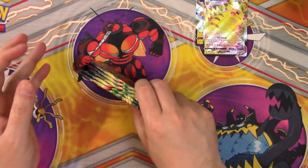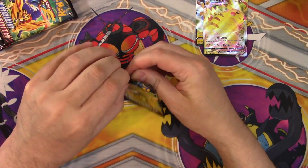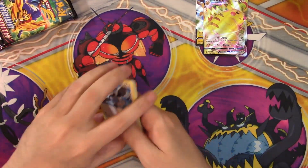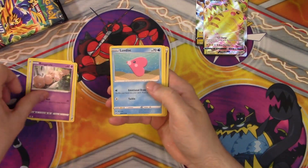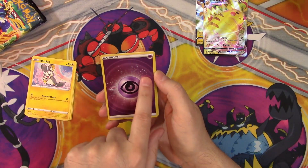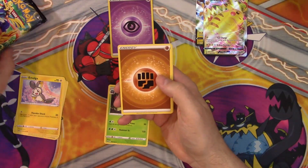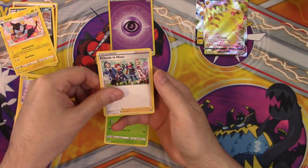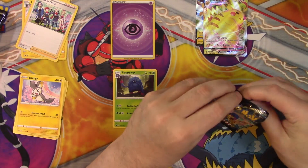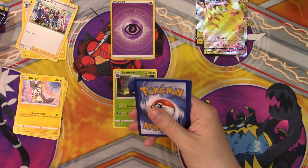Five packs of Crown Zenith — we've had really good luck with these. Is this when my luck runs out? We've been getting lots of the Galar Gallery stuff. Pack one: Starly, Switch, Exeggcute, Luvdisc, Emolga, and wow, a Foil Energy! Very nice. These are worth a few bucks, so that basically paid for the pack. We got Tangrowth for the Rare and a regular Energy. Krabby, Luxio, Frenzied Hisuian — already a pretty decent start. The Foil Energies in this set do go for a pretty decent amount.